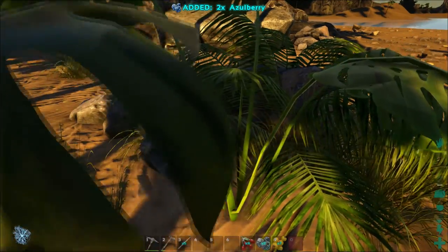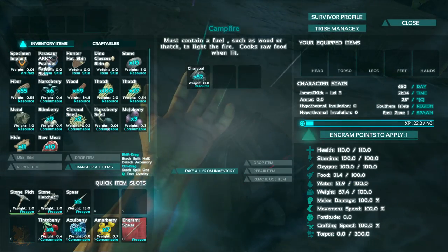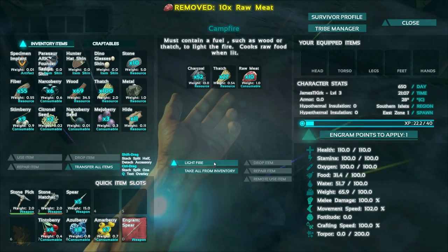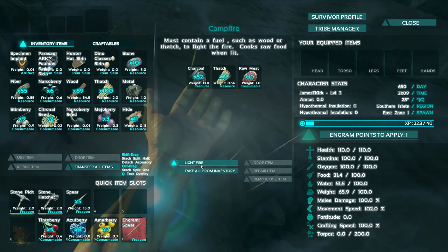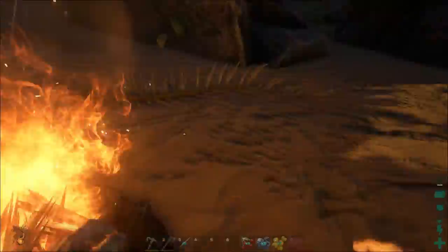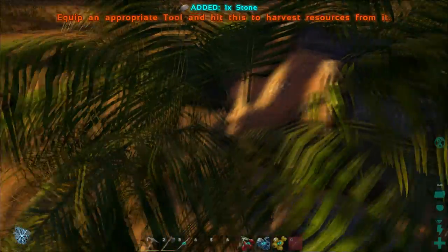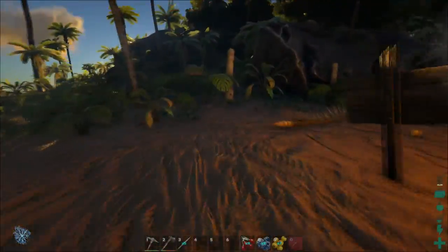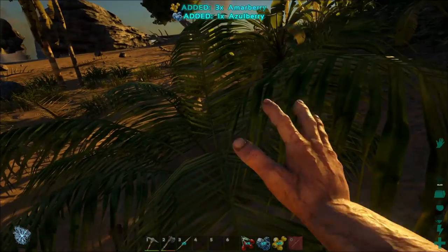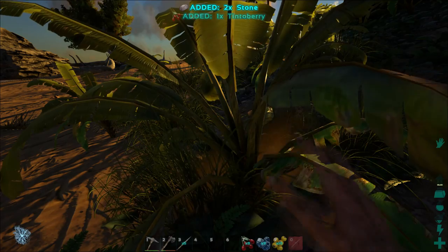I found a campfire! Go ahead and throw in thatch and meat. You can use thatch or wood - I prefer thatch because I have more of it and it's easier to gather. Just light the fire and slowly the meat will cook, and you'll be able to eat it and relieve your hunger.